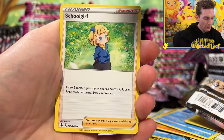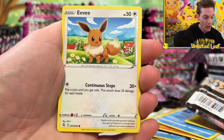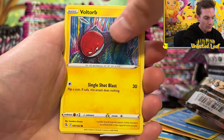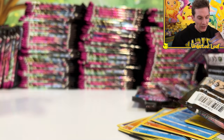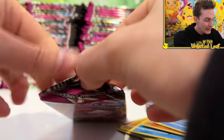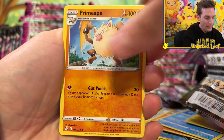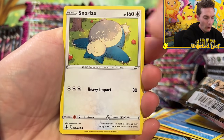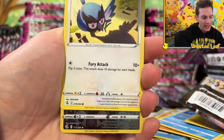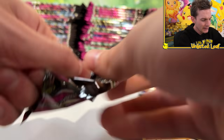We've got a Toxtricity holo - I'll take a holo card. Let's have some of that Christmas luck - come on, it's the holiday season, Fusion Strike, you're gonna come through with the goods. 150 of these bad boys can't lead to nothing, can it? We're nearly done with the bottom floor, so I'm going to clean all this stuff up.